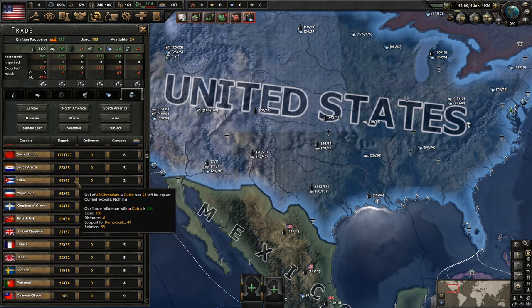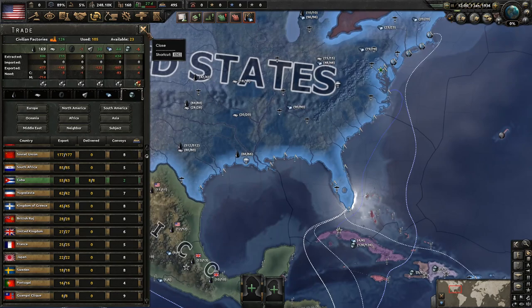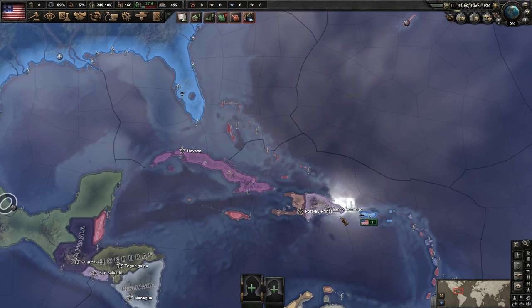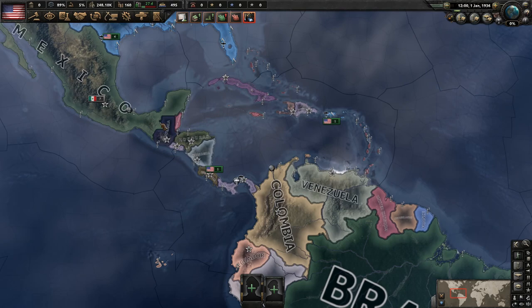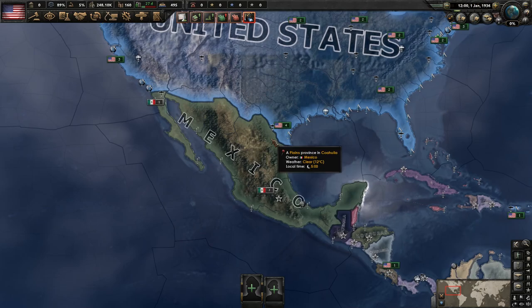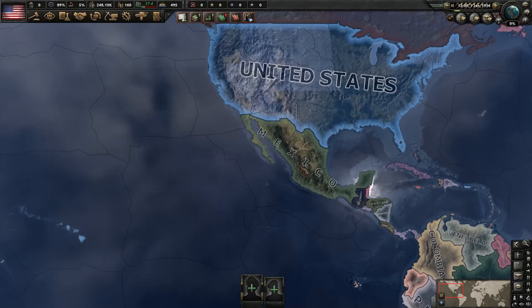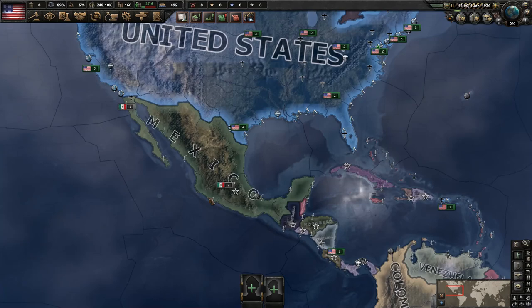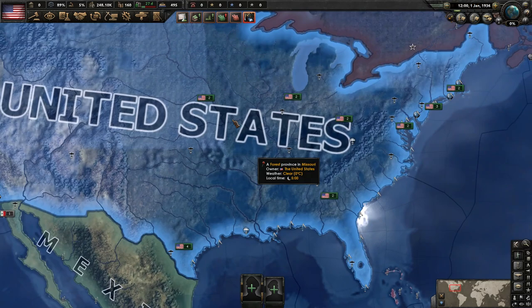We need to trade for chromium, which is typically a problem for the United States. We'll try to trade with countries that won't go communist, so we'll go with Cuba — which is interesting because historically they did go communist, but they should stay democratic in this campaign. I wouldn't be surprised if Cuba ends up being a target when Mexico goes communist, since Mexico's focus tree results in them attacking most Central and South American countries. We'll need to deal with them quickly before the communist allies can use Mexico and Canada as a base to invade the United States.